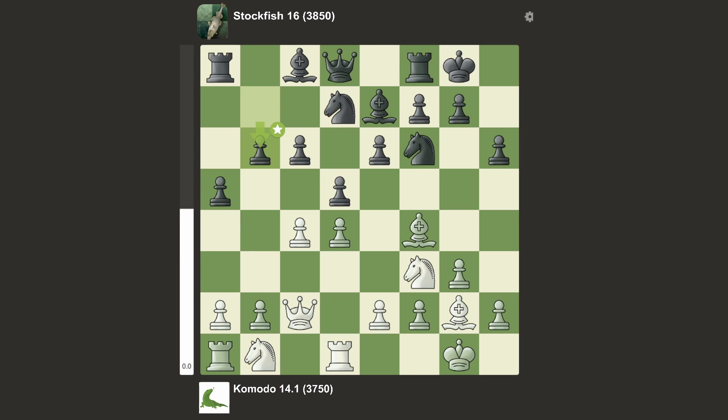We have b6. Knight d5, takes with pawn, voluntarily doubling up these pawns — that's the best move though. Knight d7, and now takes, takes, and e4. That's kind of the point of why they voluntarily doubled up the pawn: Komodo knew they would make this pawn push and un-double the pawns.